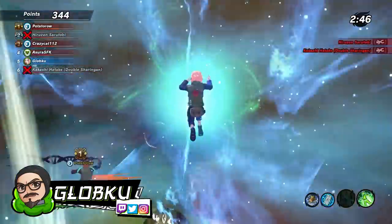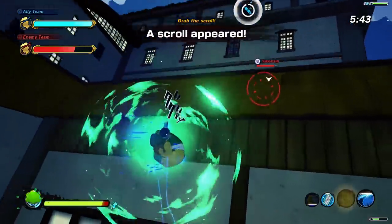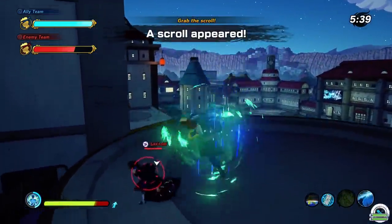Season 4 is upon us and War Sakura is the first DLC character, kicking off the season with quite the treat for heal types, with some unconventional jutsu that are very useful for supporting a team, but not really the best at healing.